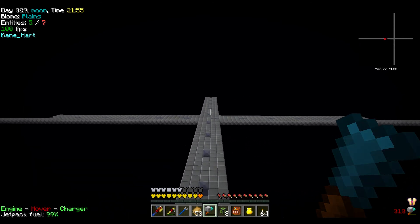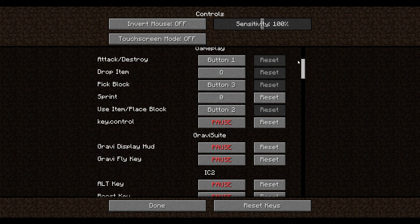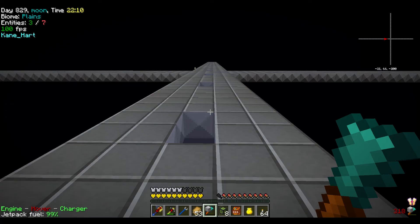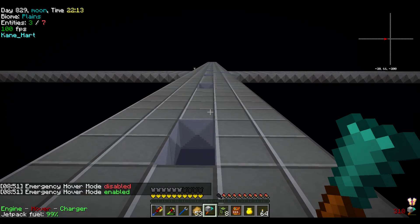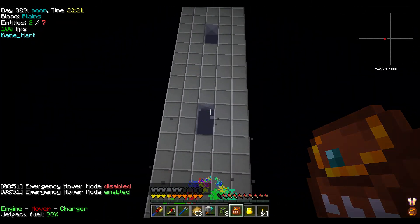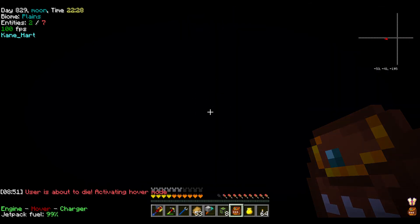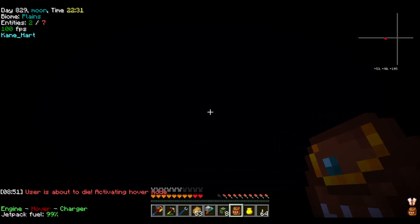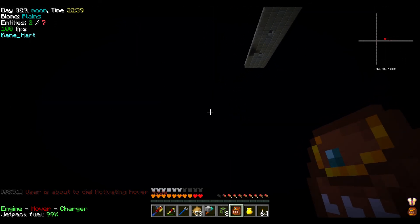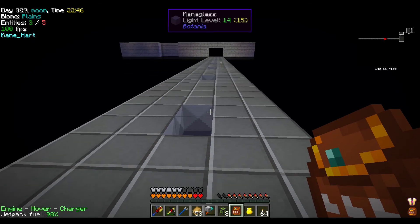I can't get into hover mode — my controls must have changed. So we go to Simply Jetpacks... you could try falling and it should kick in, but it's not kicking in. Oh crap, that's not kicking in. There's a bug with my jetpack. Hover mode is definitely not kicking in — not even emergency hover mode. Oh, there it goes. That's a cool bug.